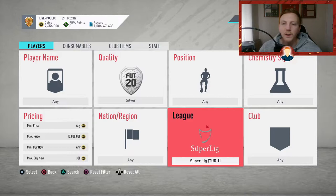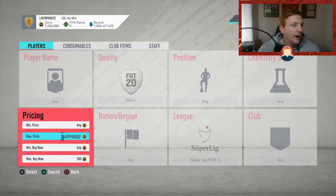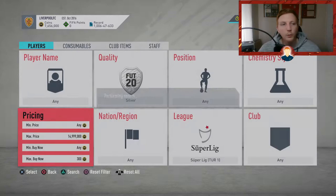The first filter we're going to look at today is for the Turkish league, the Super League, and it's going to be quality silver. You want to go over to the pricing, set max price to 15 million, then drop down a thousand coins when you want to reset your filter, and set your max buy now at 300 coins.